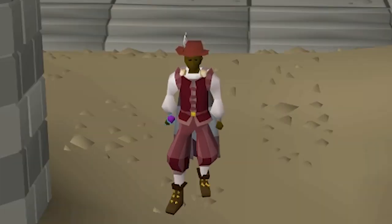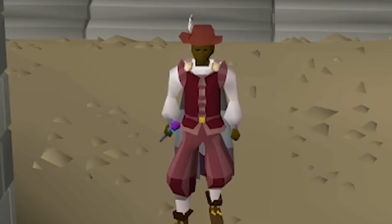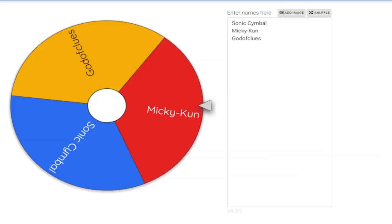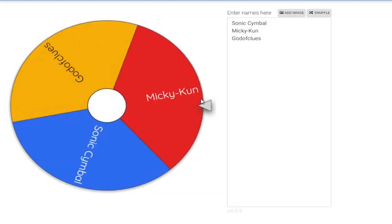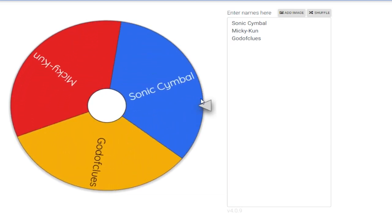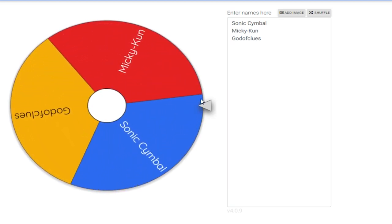You guys have been doing crazy Easy Clues. A lot of people got Amulets of Power, Team Cape Xes even, but the one item that is worth most is the Ham Joint. Again, in the easy tier, there were three people that got this item. We are back on the wheel - three potential winners, all three with the Ham Joint. Good luck, here we go. And the winner is...